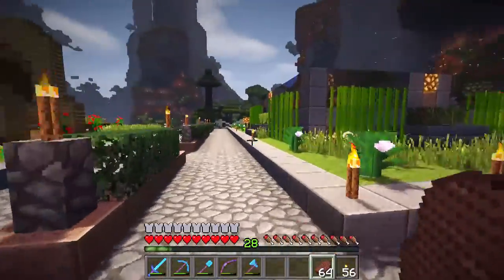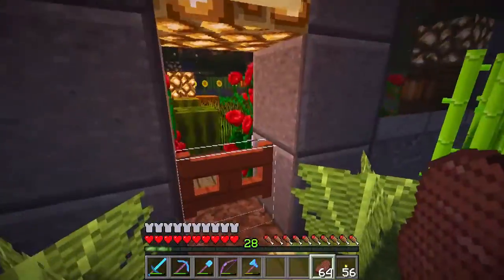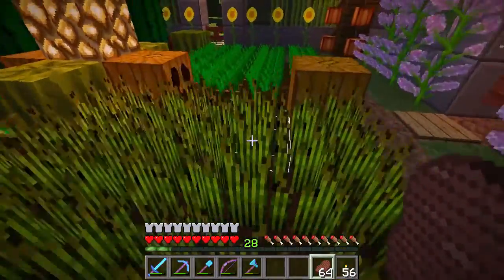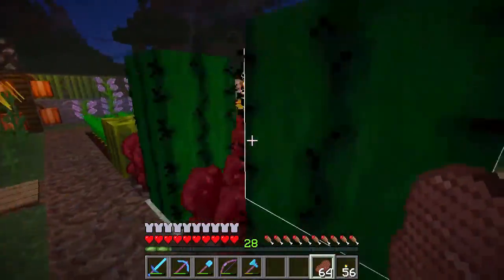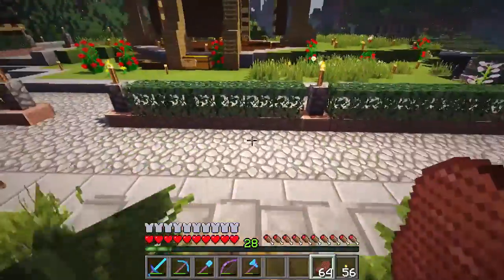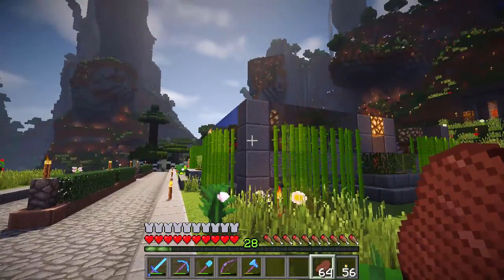The next thing that is of interest is this little garden area. You can see we've got reeds on the outside, and then if we pop in here, we've got some two-high flowers, and some wheat, pumpkins, carrots, melons, nether wart, and cactus, and potatoes. If you are new to the server — and in fact we just had two new people come onto the server — so that's a nice little area to get started with.